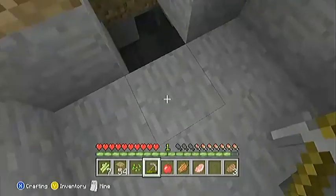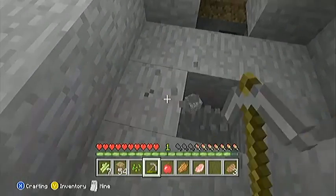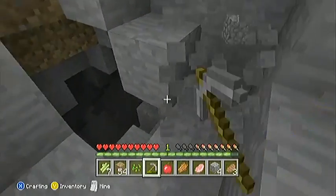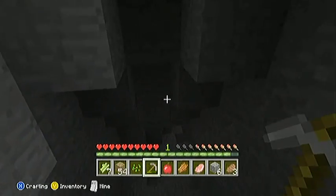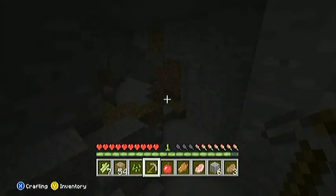Let's kill it and get some raw meat. What's down here? Might make some steps to go down there — let's go have a look. We might find some ore down here. I've got to be careful because I don't want to fall too far, because I haven't got any torches on me at the moment.